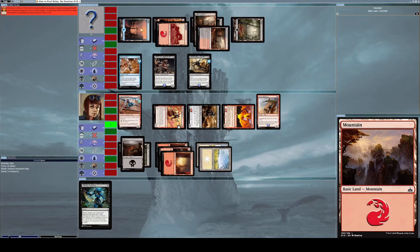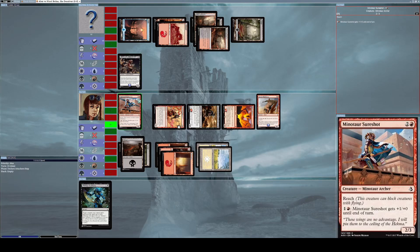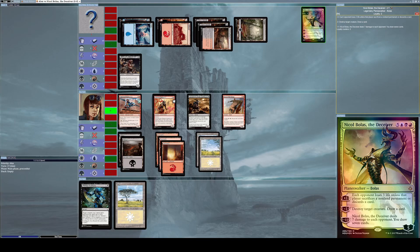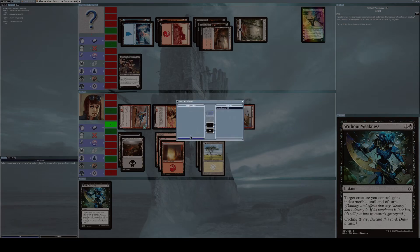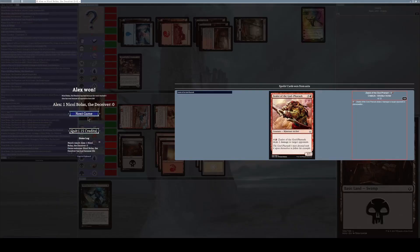Both his flying creatures are now dead. In hindsight I should have attacked with Minotaur Sure Shot too, but oh well. He's only at one life and needs something amazing this turn. He summons Nicol Bolas the Deceiver, but I'm going to alpha strike him — all untapped creatures attack simultaneously. I don't think he has anything to defend with.